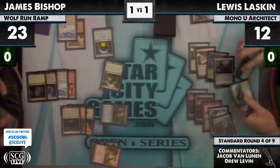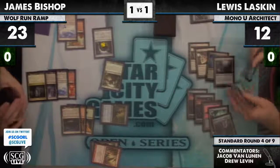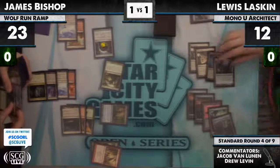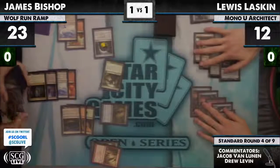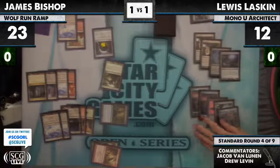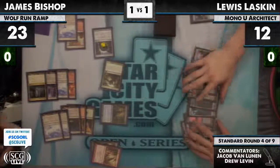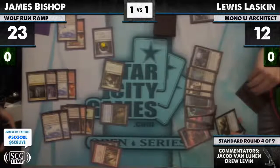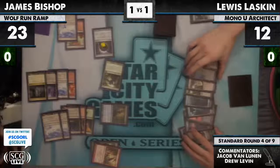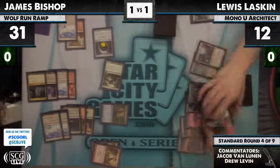Primeval Titan searches up two lands — probably another Wolf Run and another Nexus. He might not even want Wolf Run because it's just going to get Ghost Quartered, so he may want to naturally draw it. He just grabs some Glimmerpost and gains eight more life.